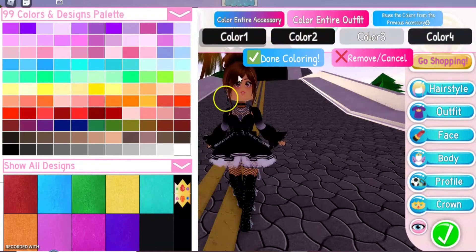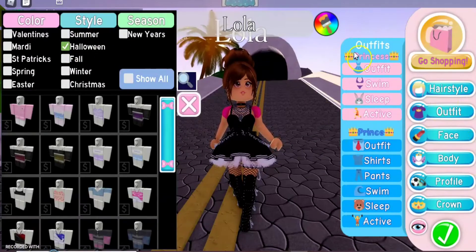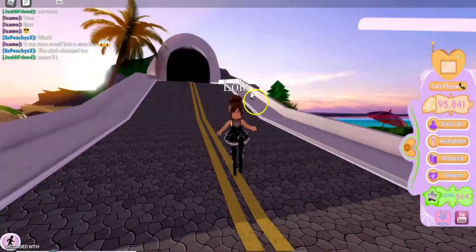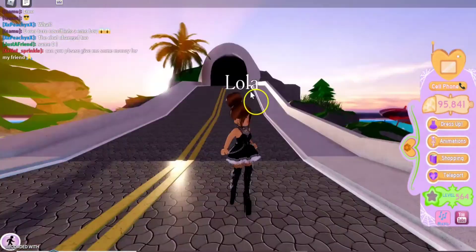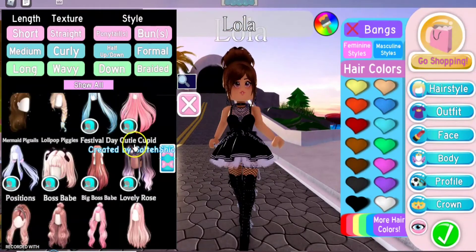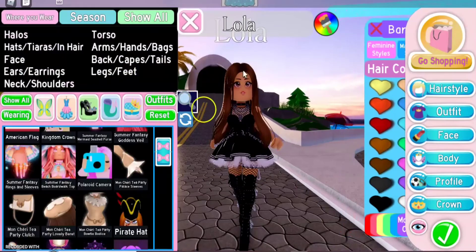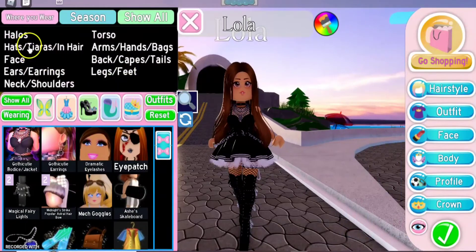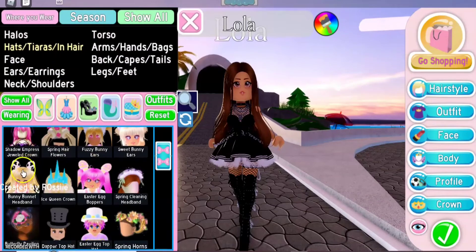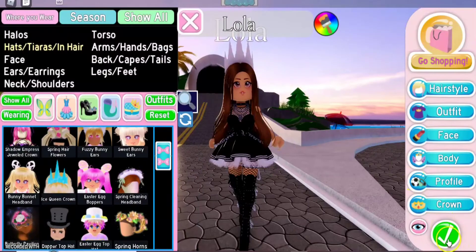I'm going to put on a swimming outfit so you can't see the pink sleeves. These heels are so tall — are they taller than the Butterfly or Midnight Strike Pop Star? I need to change my hairstyle. I'll use a free hairstyle with no head accessory. This looks good — I'll put on a head accessory, this crown, in white.